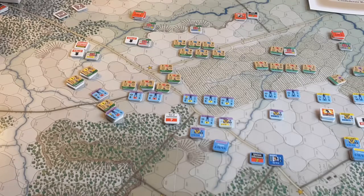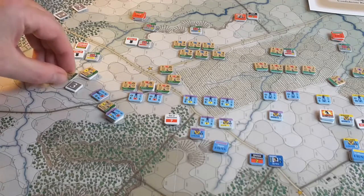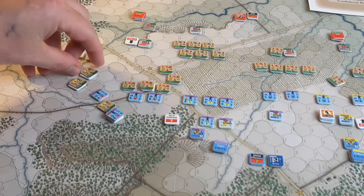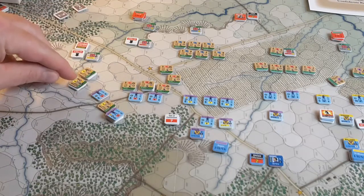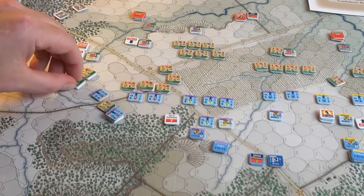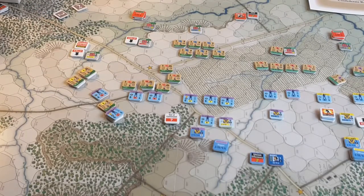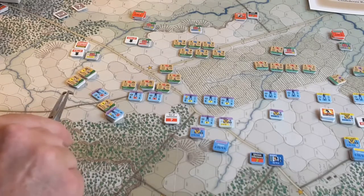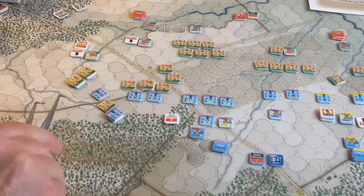Three regiments strong — they're pretty chunky regiments. He took three hits on one and one hit on another. This eight strength point regiment took three hits, so that's down to five strength points, which is unfortunate. Yeah, he pushed his brigade pretty hard and he's going to be paying a price for that in the next turn.